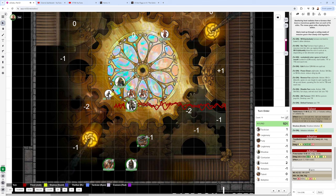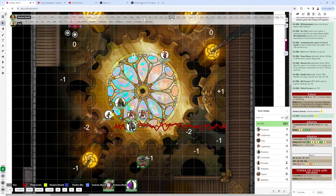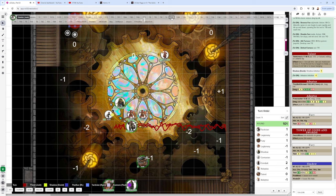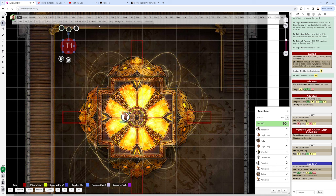End of the round: the gears clunk into place. Anyone standing on gears — everyone except the Conduit and the Talent — must make an Agility 9 check or fall prone. Shadow passes; Fury fails by one and goes prone. Meanwhile, the kobold burning in the furnace takes 8 fire damage at the start of its turn. The initiative clears and Round 2 begins.